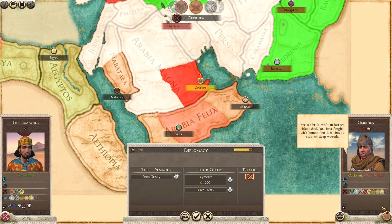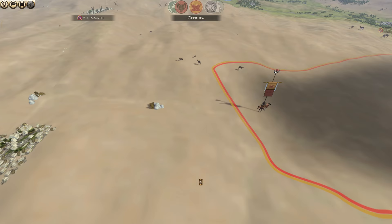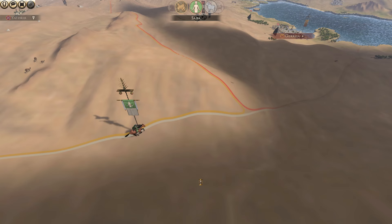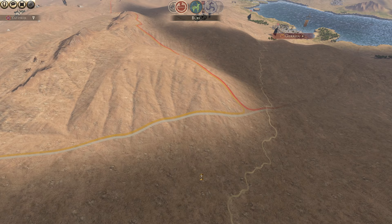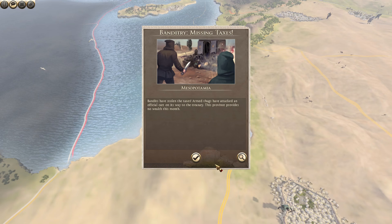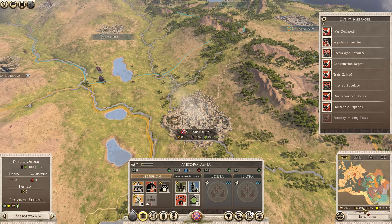A peace offer comes in - 'You have fought with honour, but it is time to staunch deep wounds' - but we are not going to accept that as we are going to destroy them. That army did just move very close to me, and Boss Bori is asking for a defensive alliance, but we are not going to take that either. There's also banditry in Mesopotamia - missing taxes - which is going to reduce our income for this turn.